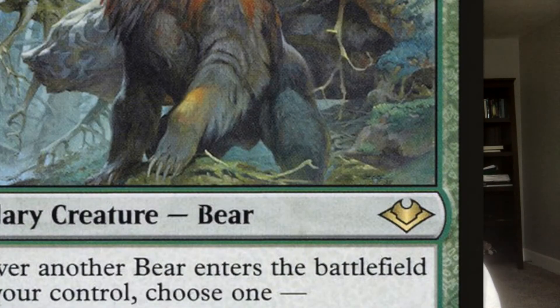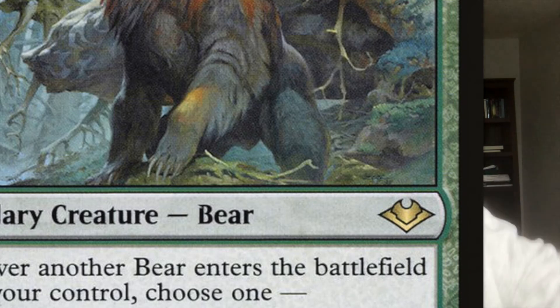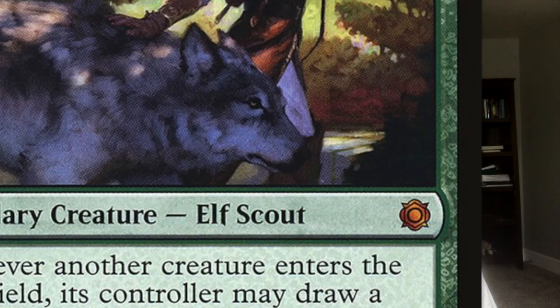Alright guys, here's the moment you've been waiting for — the number one best mono-colored commander. Just kidding first: it's not Iula, Queen Among Bears. In all seriousness though, the best mono-colored commander in my opinion is Sylvella, Heart of the Wilds.